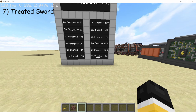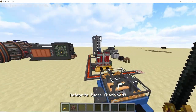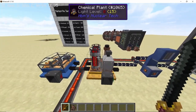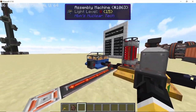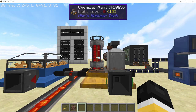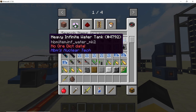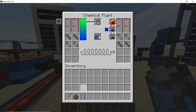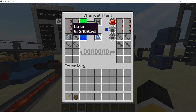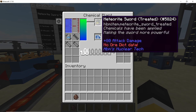For our seventh variant we have the treated one, which will deal 80 attack damage, and for it we will use the chemical plant. The process is going to be the same as we did for the assembly machine — start processing any recipe in the chemical plant. I am going to do the recipe for hydrogen peroxide. Now that the chemical plant is running, take your machine sword and place it in the battery slot and it will be converted into the treated variant.